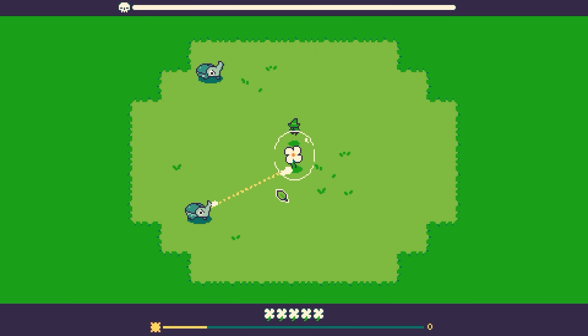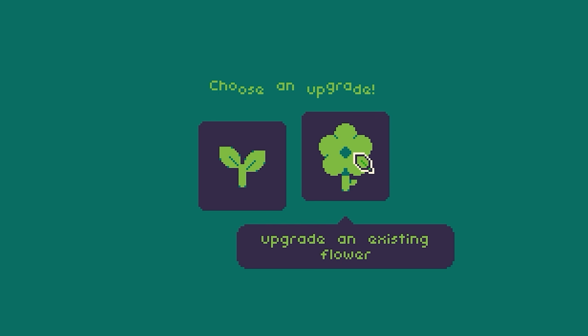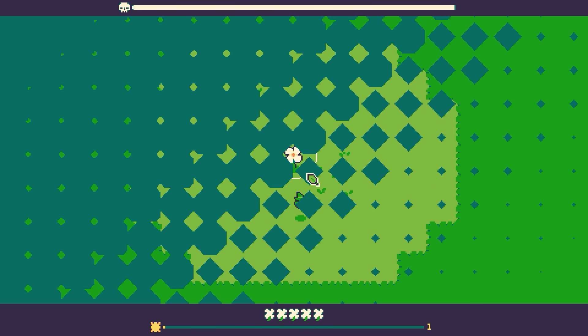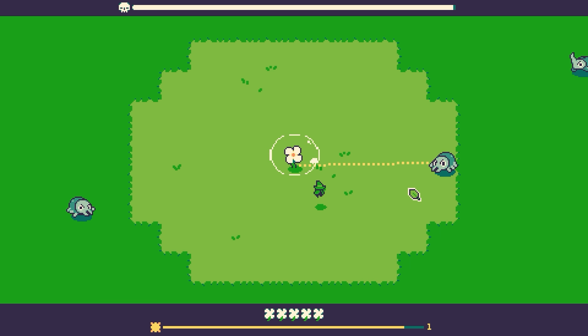We're going to kill a million idiots as they try to get to my flower. Nobody touches my flower. The more idiots we kill, the more experience we get. We use experience to level up, then we can get a lightning effect. We're going to add a lightning effect to our original flower, then shock idiots as they get closer. So we're off to a pretty good start. That lightning is destroying things so far.